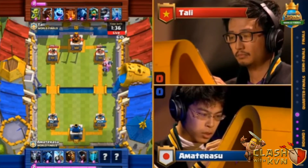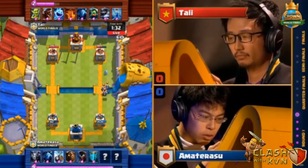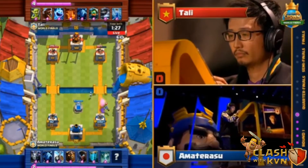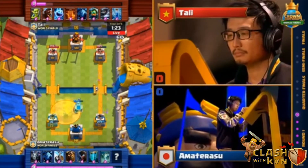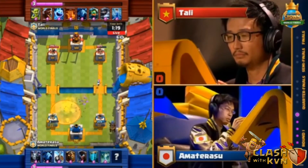Hold on — that's a lot of damage from the Mega Minion. It's not quite over yet for him. He's got a ton of Elixir. Look at that, he's already full. He's got a seven Elixir advantage on Tally. The Tombstone comes down, the Lava Hound can come down now, and Tally is in trouble. And there it is — Lava Hound coming down.